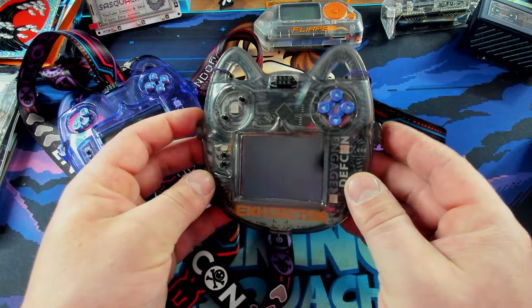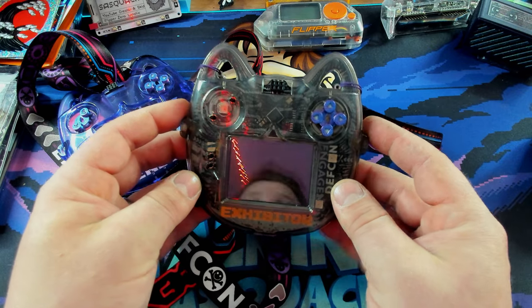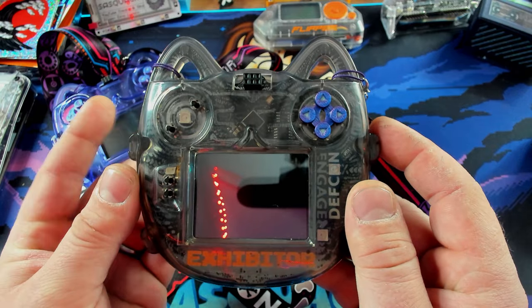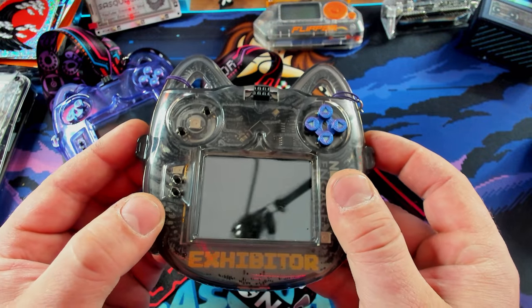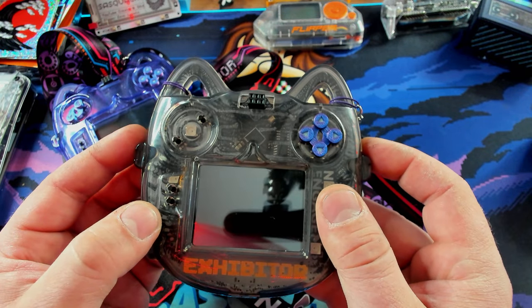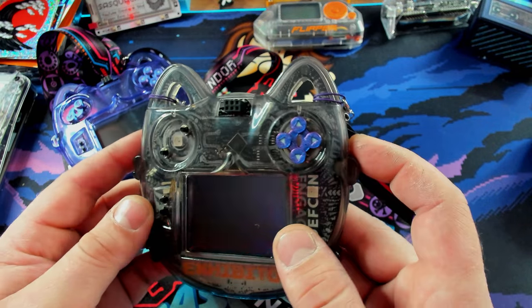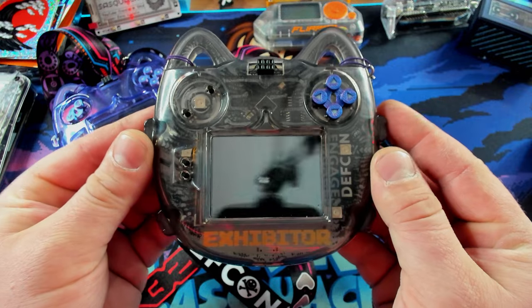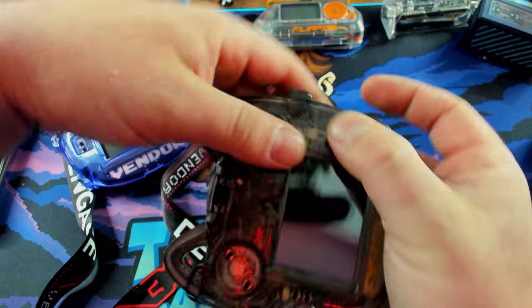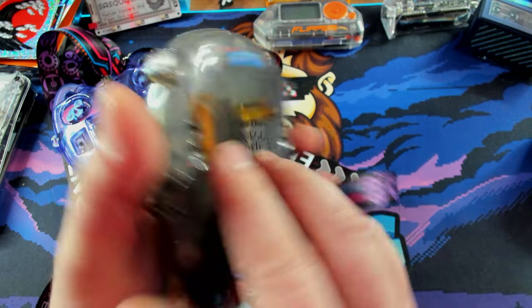So the first badge we'll take a look at is this guy. This is my exhibitor badge, and this has the default DEF CON firmware. Fun fact — when these first went out, it actually shipped with a version of the firmware that couldn't save to the SD card, so you'd have to redo your settings every time you turned it on. Luckily, they had folks over at DEF CON that were flashing the badges, so that wasn't an issue after the second day. This is the way the badge would look to everybody else, but when you're wearing it and playing it, it's actually kind of upside down. There are buttons on the back.